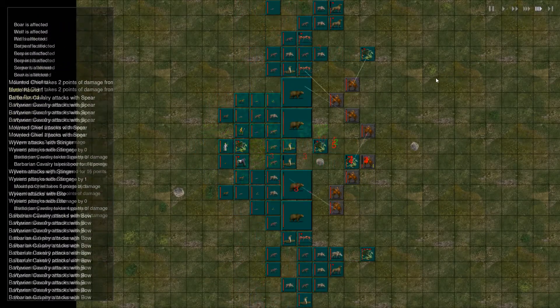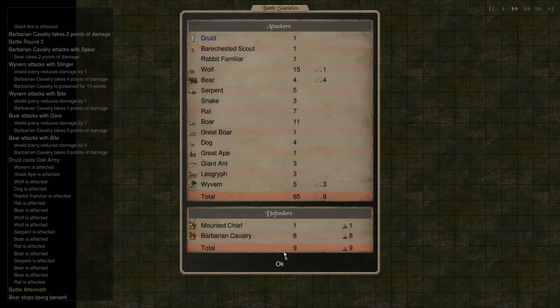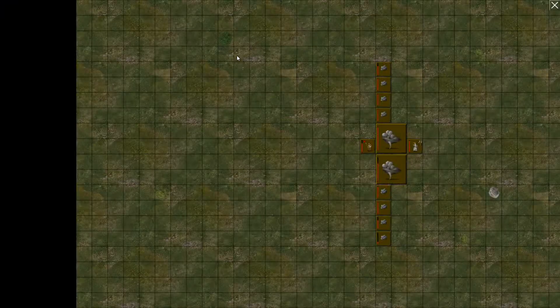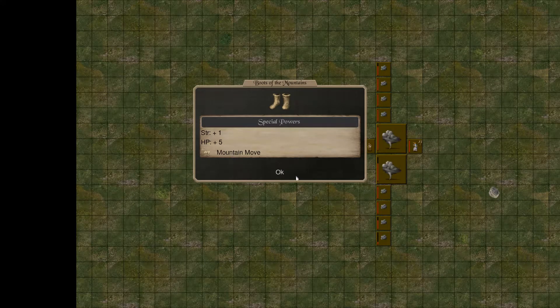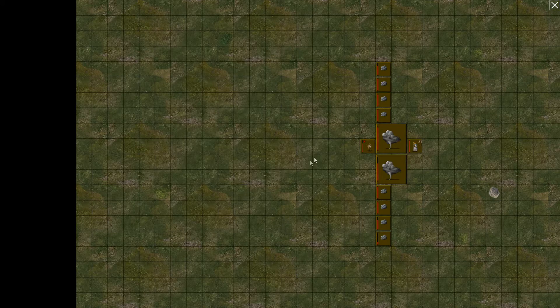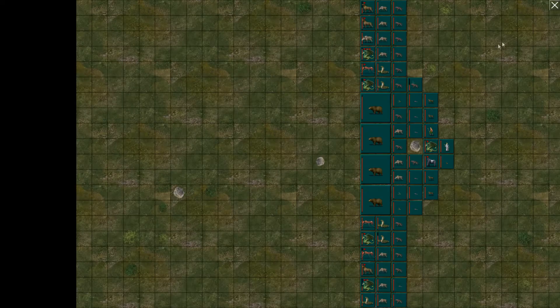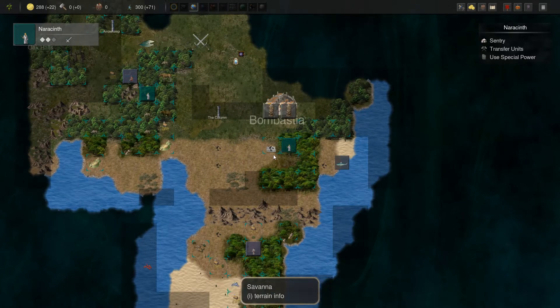Now that should be a complete steamroll — possibly with some casualties but probably not so many. He's got a few cloud elementals and he's got some items as well: regeneration 5, and strength and hit point plus 1 and plus 5. We've got 65 units — he's not going to take all of that out, even though he's got those annoying cloud elementals.